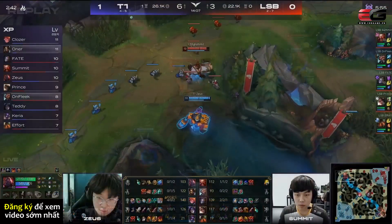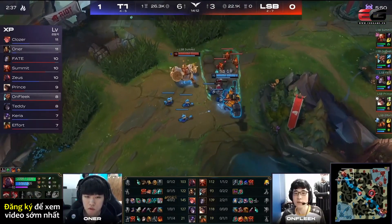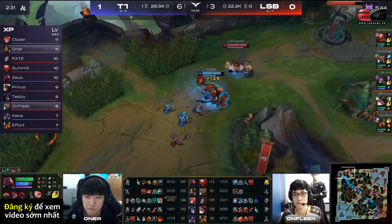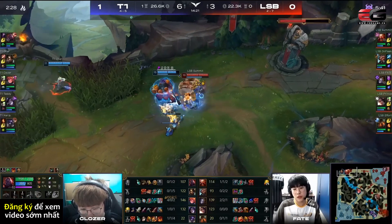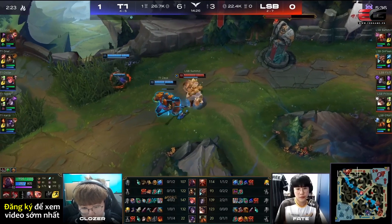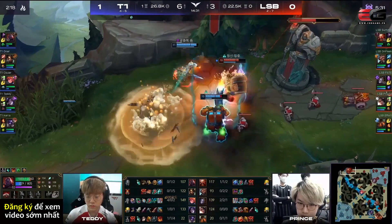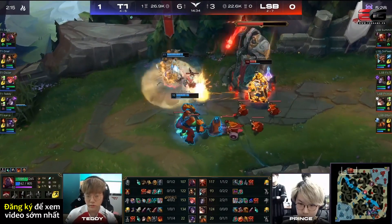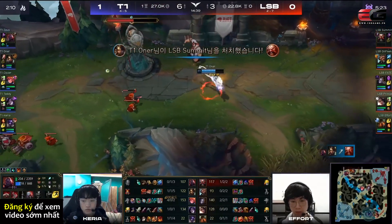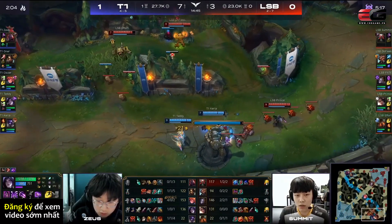So if they can just force Live Sandbox into a teamfight and force them to mill about in an area, it's exactly what T1 wants — just a dragon fight is all they really need. Good belly-flop there for an interruption as Ona has snuck into this brush. Let's see whether the spear is actually going to connect. The train comes through, there is the cask — it's going to bring on Ona, but I don't know whether Summit's going to survive this one. Ona gets under the turret. Somehow that spear connects as he flashes forward, collects the kill, had to use the flash, but still able to lock that one down in the end.